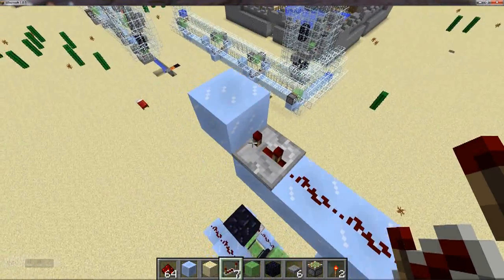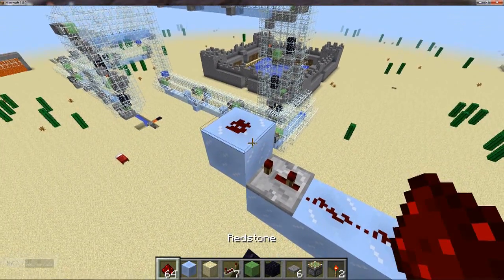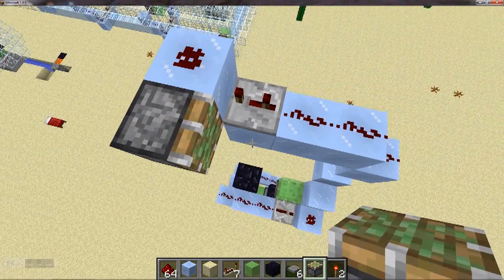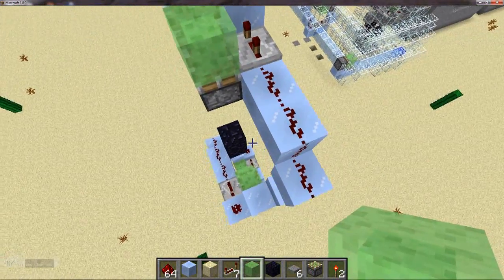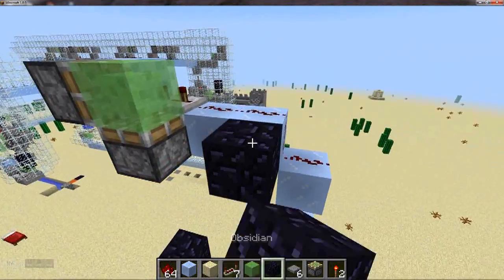So redstone, redstone repeater, and then redstone again. Then place the sticky pistons like that. If we place a block of slime there — and then, yep, that should work. Just forgot the obsidian. There we go.